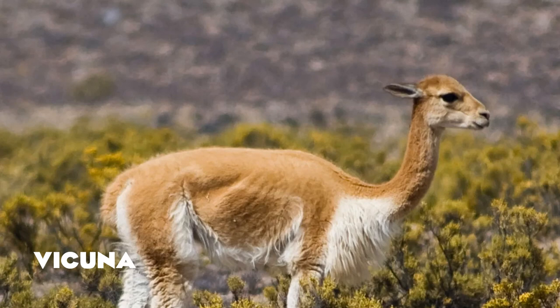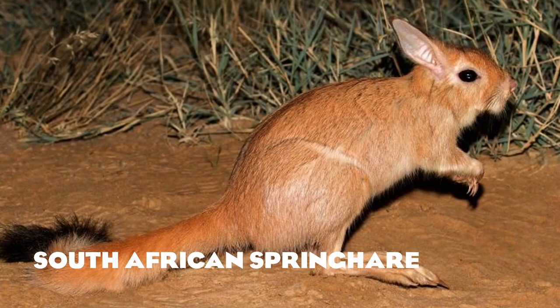Vicuñas are a wild relative of the llama and alpaca with a distinct fluffy chest, giving them a unique look from the front. It would be an interesting species to boost diversity in the Andes, which currently lacks animals — all we've got is the llama. South African springhares I can't say too much about; I thought it was going to be a rabbit, but they're very unique with a long tail that would look fun when they hop.